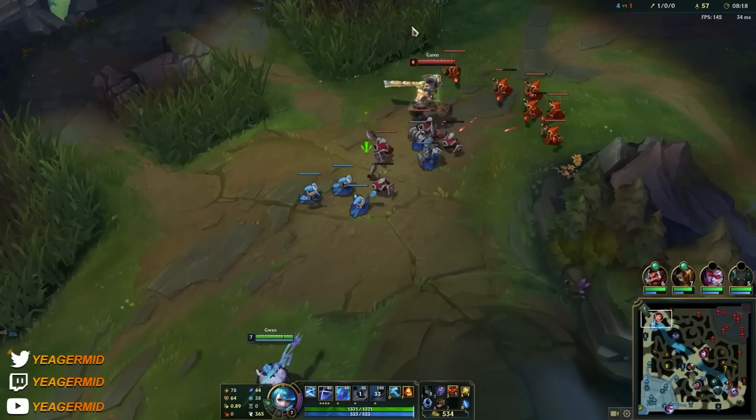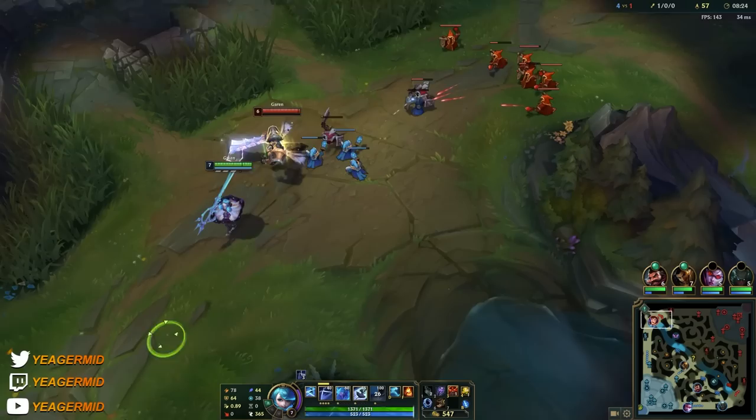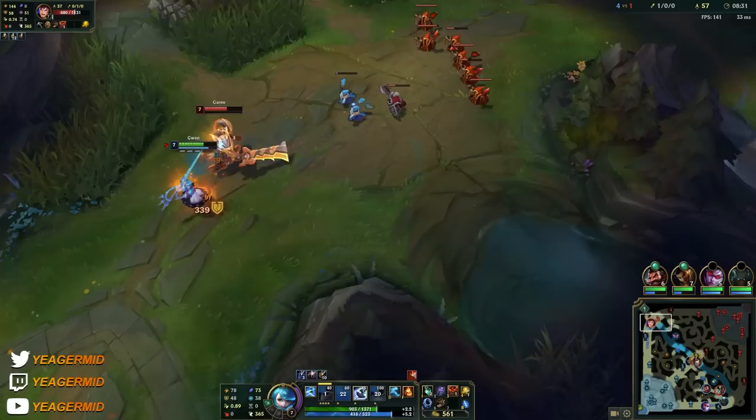Remember, you have to auto attack something or hit them with a Q in order to use the second and third cast of your ultimate. So just stack up the passive again — you can see the passive bar stacking up, and when it's fully stacked, that's going to make you deal a ton of damage.